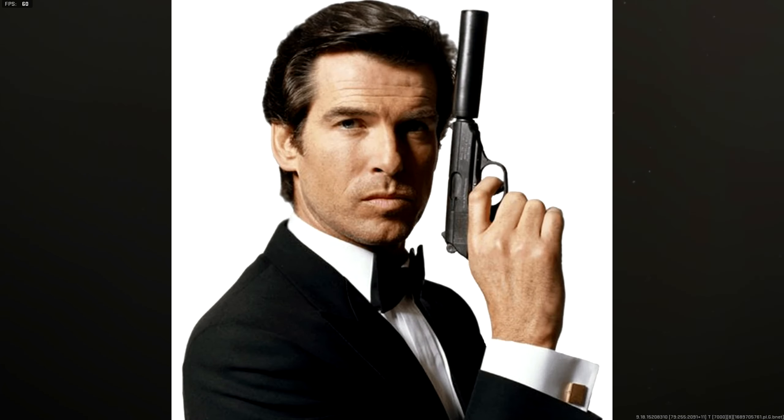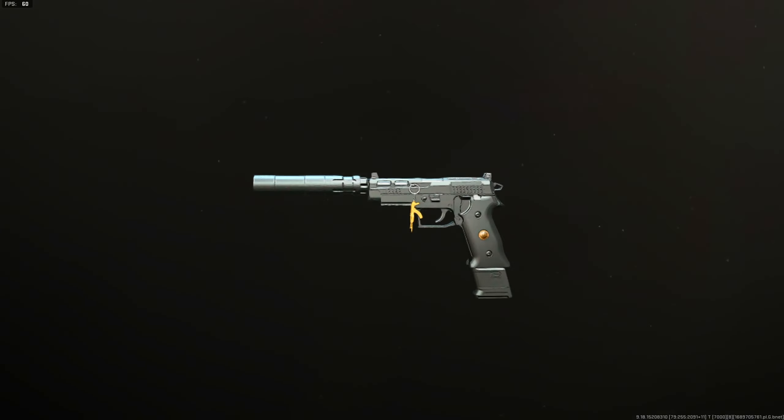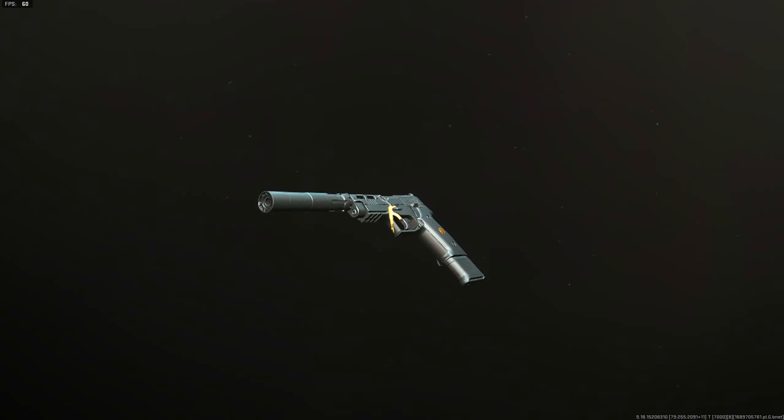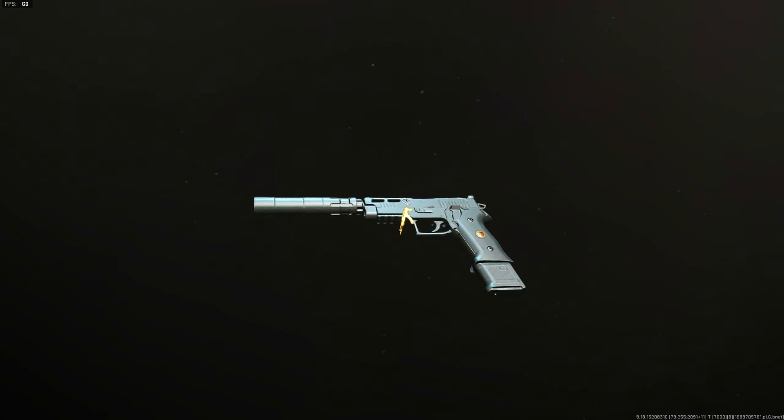As you can tell by the title, James Bond aka 007 pistol in Modern Warfare 2. We recreated it in MW2 and this thing is kind of nice. We added a suppressor on a P890 — sort of like a mini pistol — just like how James Bond would use in one of his missions.